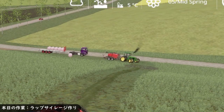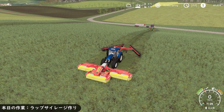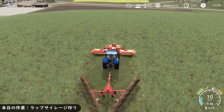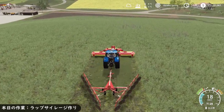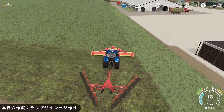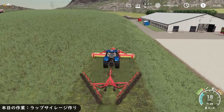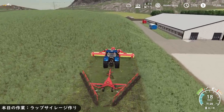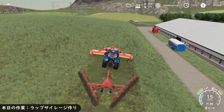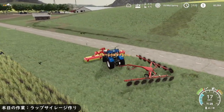ロールベールを作ってそのままラッピングして、その後ろからトレーラーが来て自動でベールを乗っけていく。ベールが溜まったところで自分がトレーラーを乗り換えて置きに行くみたいな感じにしてます。端が分からないので先に端を刈っちゃいます。牛舎を作ったことによって凸凹になっちゃったんですよね、もともと平らにしてたんだけど。結構きつい土手だな。